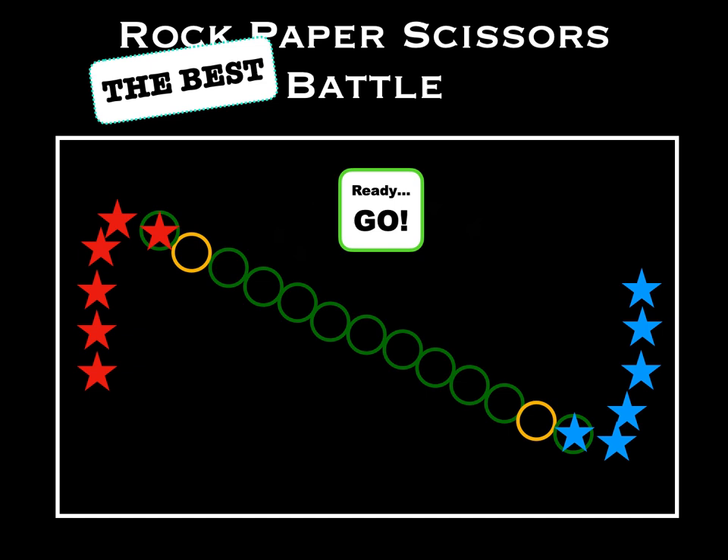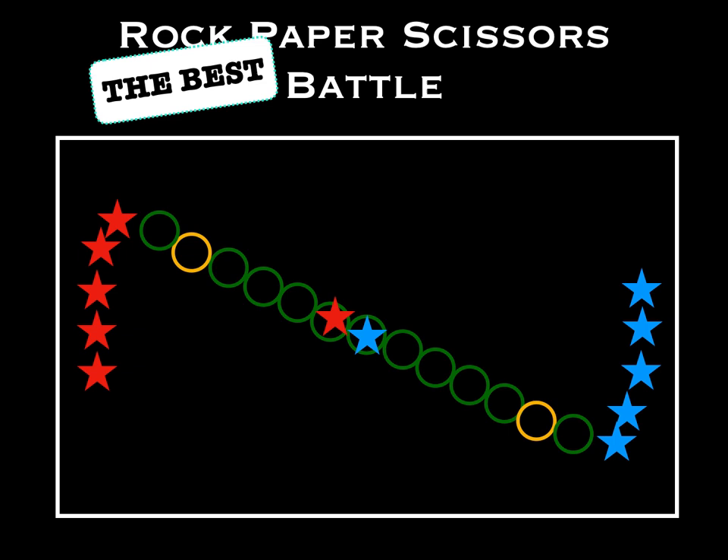As a teacher, on the go signal you yell go, and they're going to start hopping — two-feet hops, bunny hops, towards each other. When they meet up, they're going to need to do their rock-paper-scissors. If they do the same thing — for example, both had scissors — then they just redo it until they get one winner.